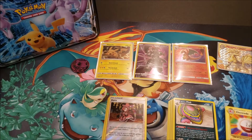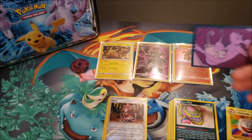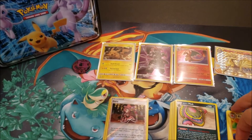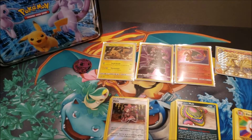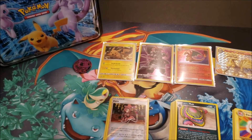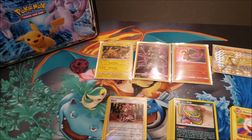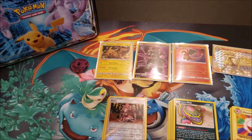You also can't control the pack selection, which is another reason a lot of people don't like these. They've been putting Evolutions and Steam Siege in these tins for years and they really shouldn't be — probably because they've got millions of them sitting around somewhere. Anyway, that's it for my rant. Thanks for watching — please like, comment, subscribe, and share. Until next time, take care!